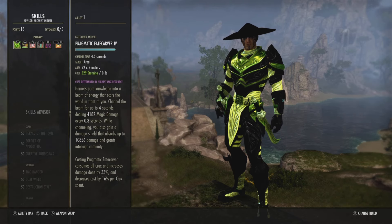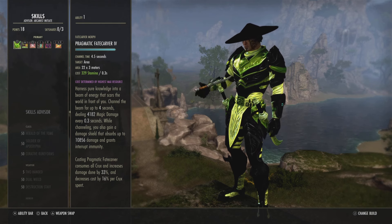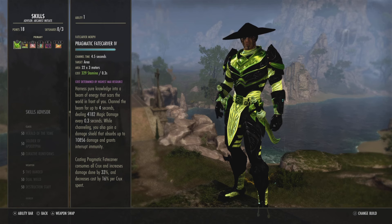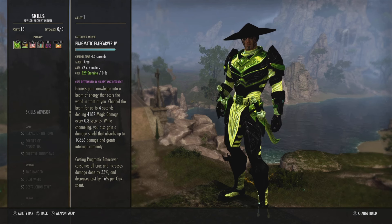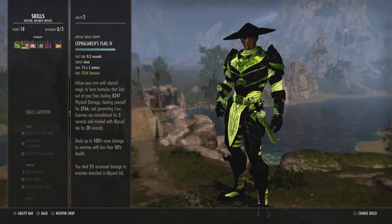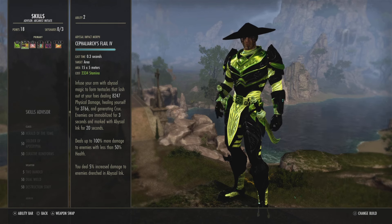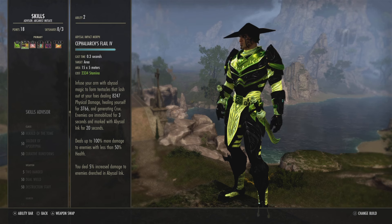On the dagger bar I'm using stamina abilities. We've got Pragmatic Fate Carver, which is basically the beam from the book — it will consume all your Crux, and if you've got three Crux it does even more damage, so you only want to use this when you've got three Crux. It also gives you a damage shield, not as strong as it used to be but still strong. We've also got Abyssal Impact — it generates a Crux, applies into our rotation so we can get three Crux before hitting Fate Carver. It's also an execute at 100 percent more damage — really strong for taking out mobs.